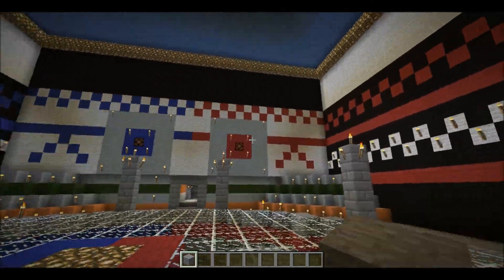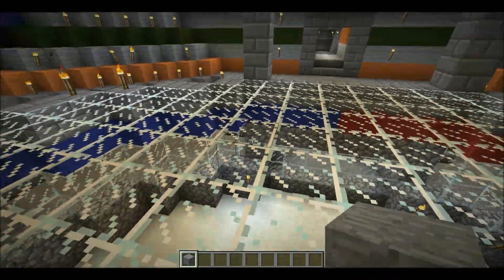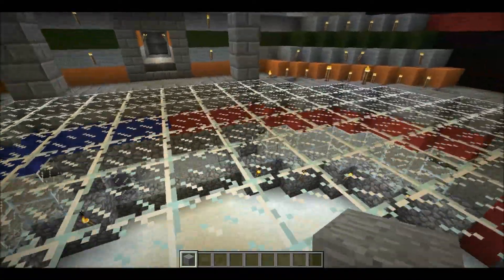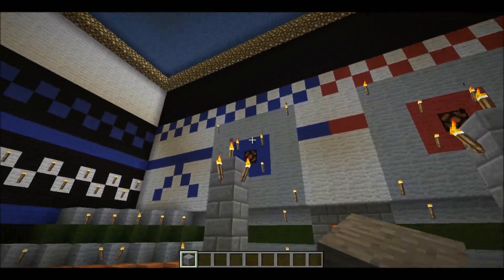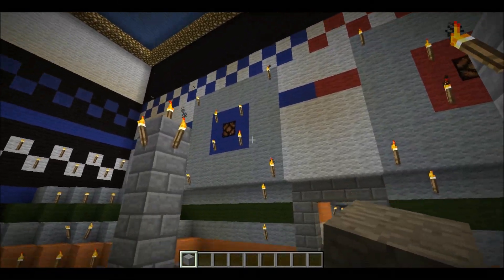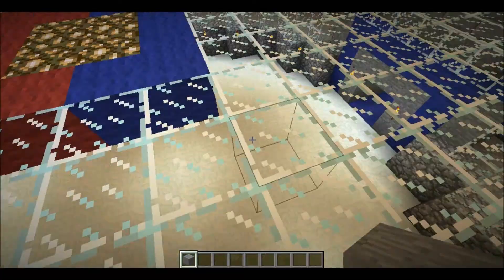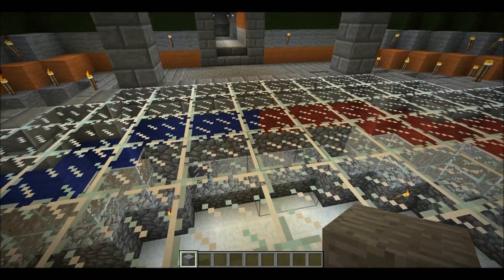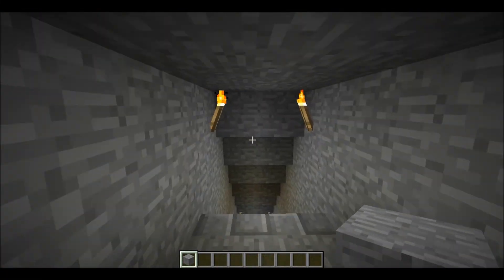This is my Spleef Arena. There's the ref box down there — he'll control when the doors open or when they get closed after each round. There's also a button that you can press that will activate the blue team for their win or the red team for their win. And it's just standard snow and iron or diamond shovels, that kind of thing.